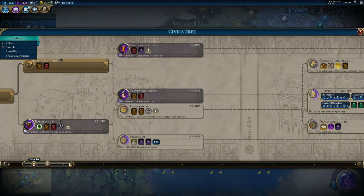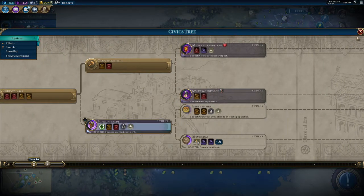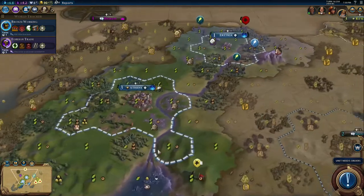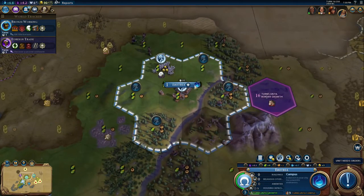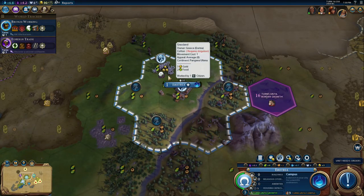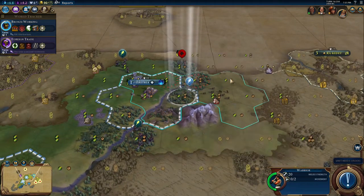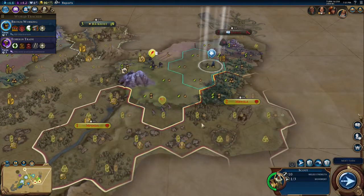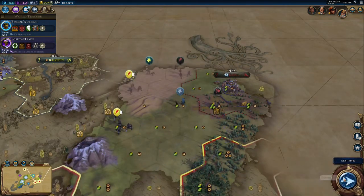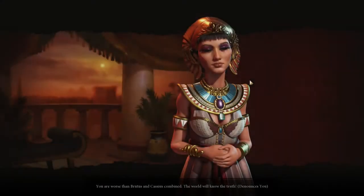Craftsmanship is done. What we're going to do is boost and get foreign trade quickly, just get that done. Eritrea, you're working the two food three gold tile - at this stage having extra gold is not a bad move. Warrior - oh, look, this is why Egypt weren't happy. They were going to settle right where we did! Kabul, nice to meet you, Kabul - got to keep an eye out on the city states.